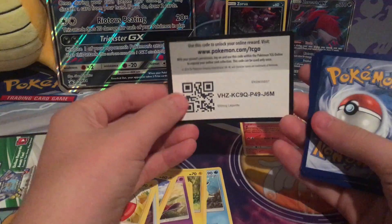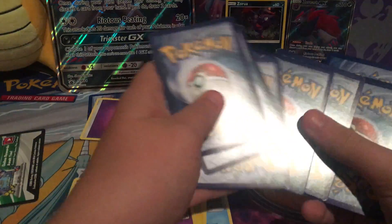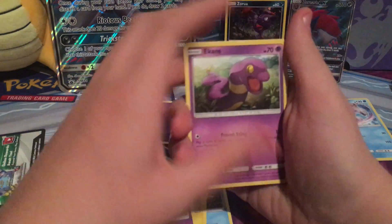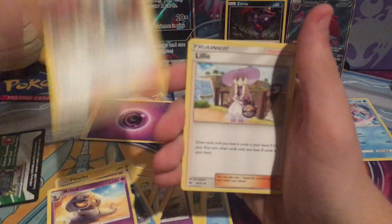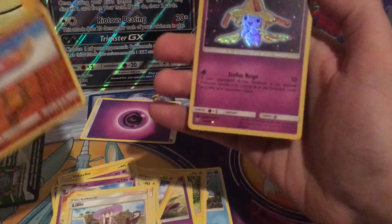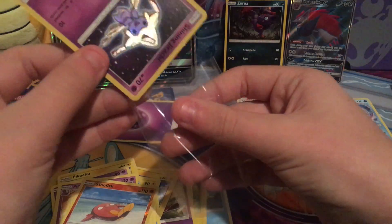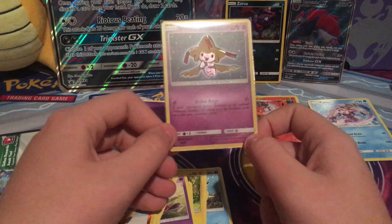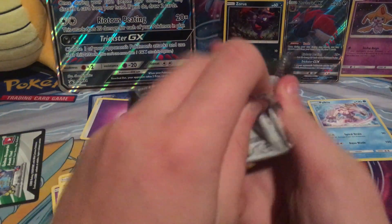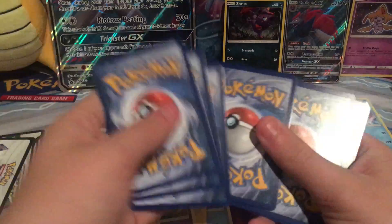Why don't you guys have this code? Beautiful little code, we'll put that on. Let's see if we can get anything good out of this pack. Breloom, Pikachu, Croconaw, Scraggy, Arbok, Pokemon Breeder, Lillie, Stunfisk, Reverse Arcanine... Shining Jirachi — yes! I have not pulled one of these yet. Oh my god, that's... this is such a good-looking card. It's a pretty card.